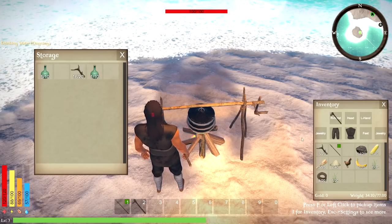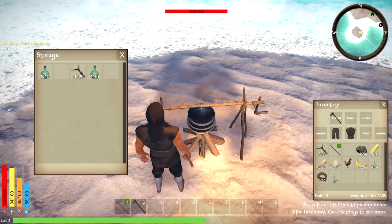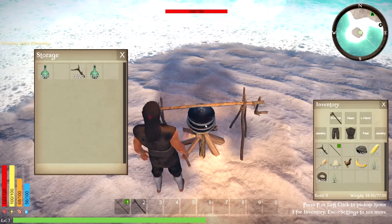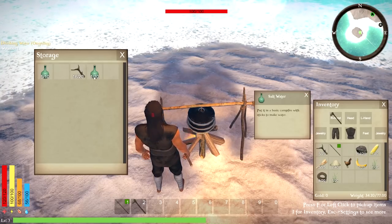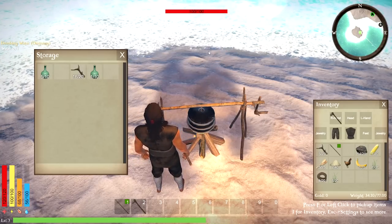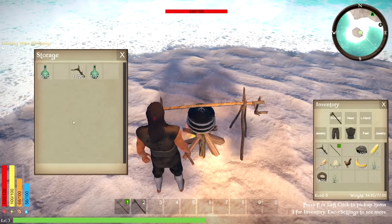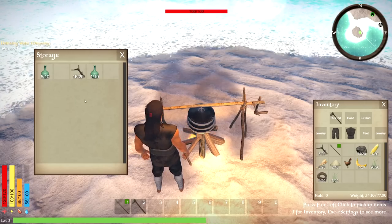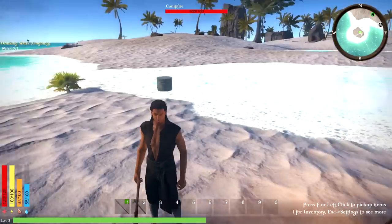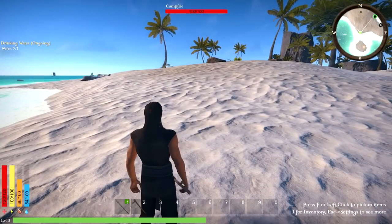I'm actually kind of desperate for water. I'm not sure if adding more to the fire reset the timer. These were halfway there. How long does the water take to boil? We definitely need to keep the wood going. It would be nice to have some indicator showing what's cooking and how much time is left — maybe when the full game releases.